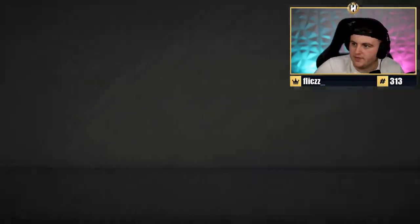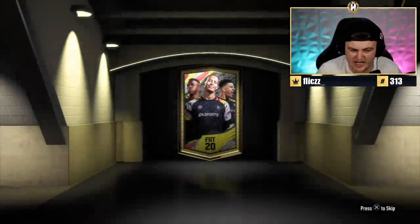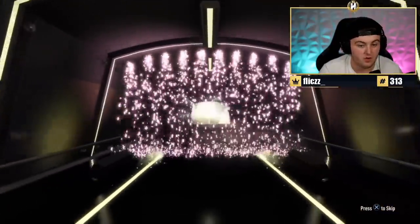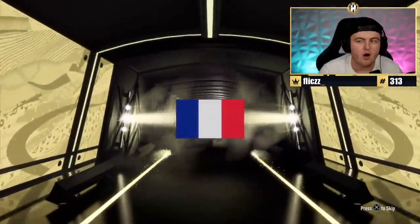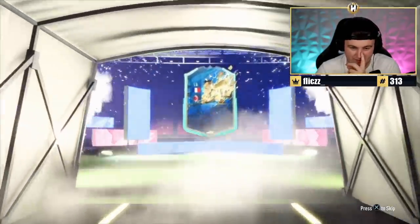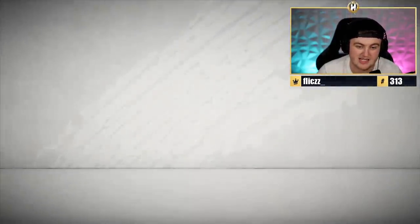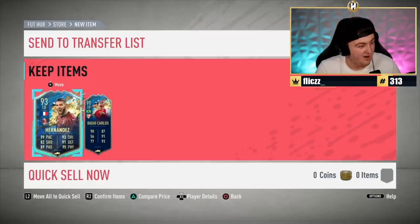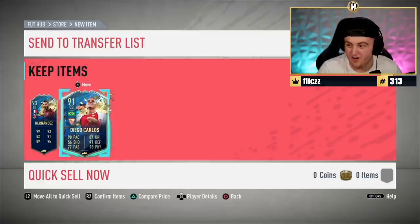We've got a gems pack now - this is what we're hoping for, hopefully something good. We're still chasing a 99 - quite a lot to expect, but it could come in the form of a Team of the Season. I thought that was Belgian for a second - it's going to be Hernandez again. I've seen a few Verrattis and Ben Yedders floating about, so French could be really good for Team of the Seasons. Hernandez is not bad actually - that is a win, that is very nice.